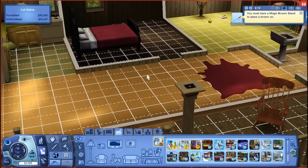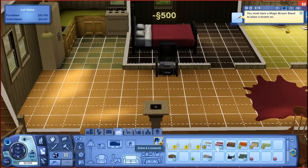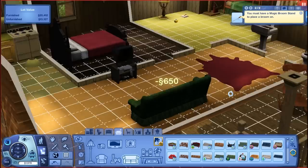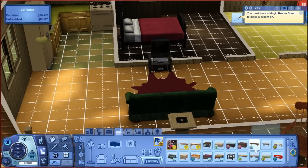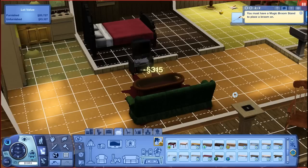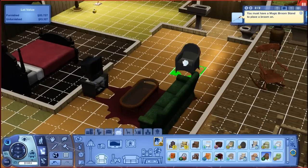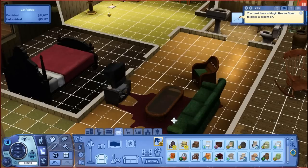We have all of this space here — we need a television. There is no television that comes with Supernatural, so we're going to give them this cheap one. Look at this — the Yesteryear sofa. I'm going to give them the green one. I actually really like this sofa. Coffee table, and a little wicker table there, and the wicker living chairs. We're pretty much running out of money already and they do need a place to eat.